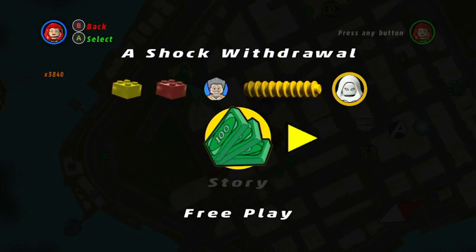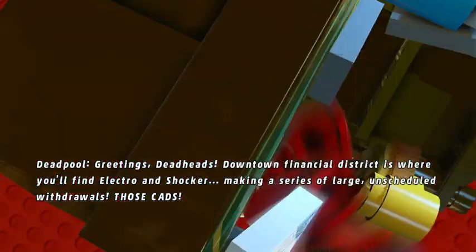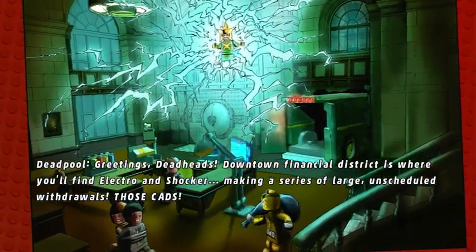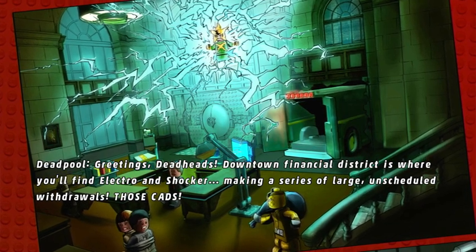This one costs 30 gold bricks. Again, I don't want to grind out the whole game again, because the final one is like 200 gold bricks, which is all of them. Greetings, deadheads! Downtown Financial District is where you'll find Electro and Shocker — making a series of large unscheduled withdrawals!